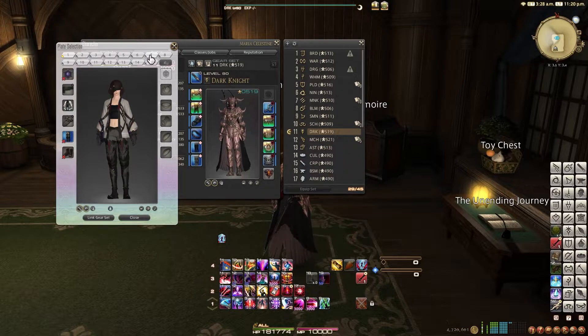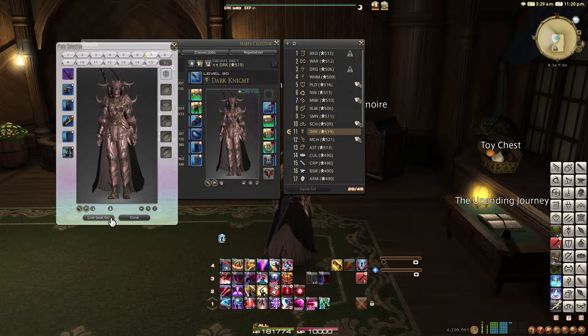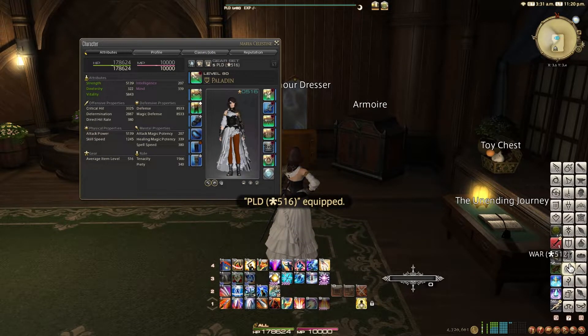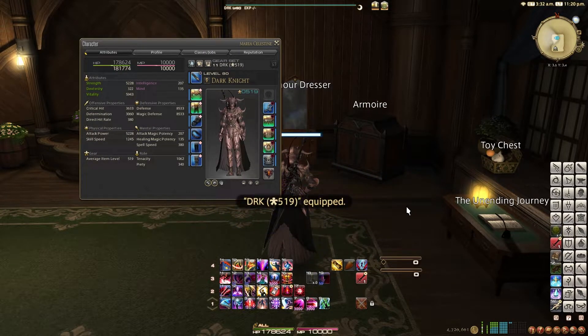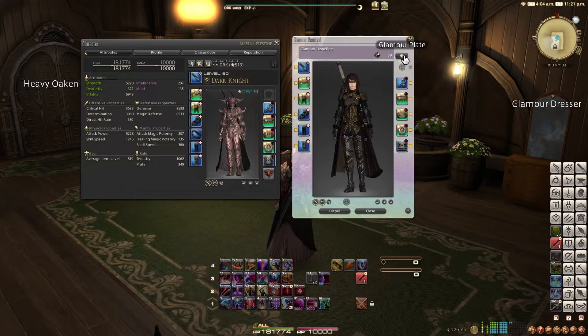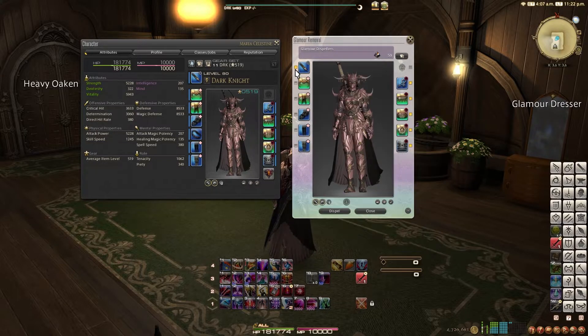Select a glamour plate and click Link Gear Set, and whenever you switch to that gear set, it will automatically glamour your gear to the chosen glamour plate, as long as you're able to use glamour plates in the area that you're in. As a last note on plates, when in the glamour plate window, the gray button after the 15th glamour plate is the dispel button. This will let you use multiple dispellers on multiple pieces of currently equipped gear simultaneously.